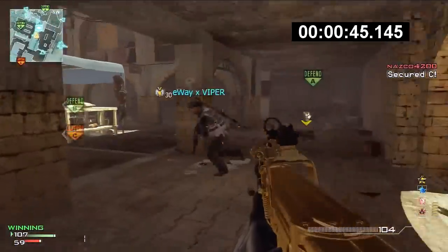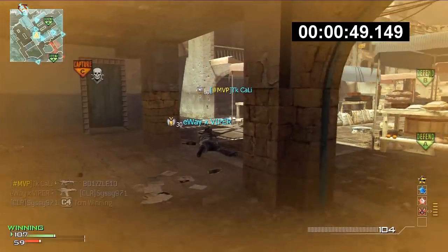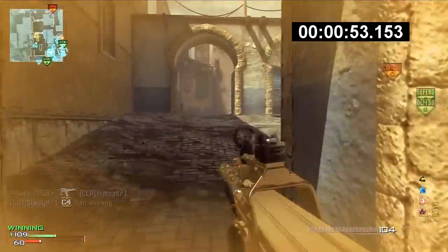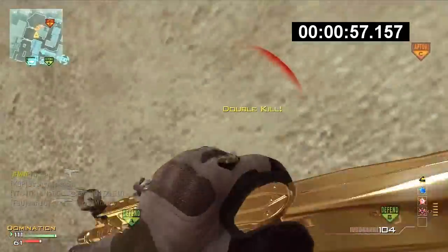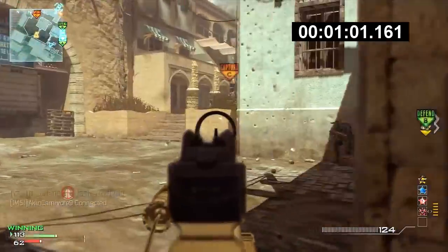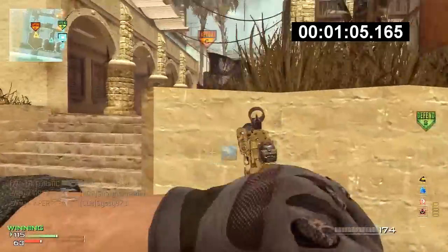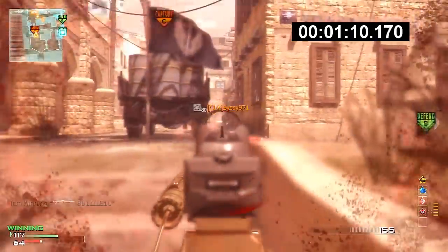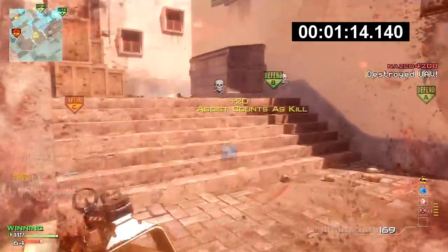It's not the MP7 but it's something different. The setup I'm running is the P90 with silencer and rapid fire. I'm going with rapid fire over extended mags because the P90 gets about a 30 percent increase in fire rate with the rapid fire attachment, and I find I get way too many hit markers with extended mags.